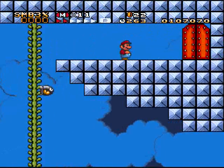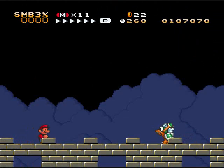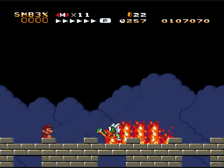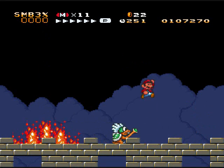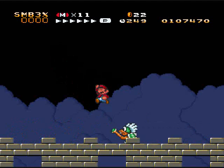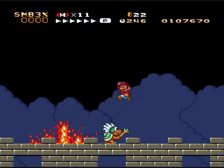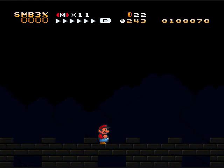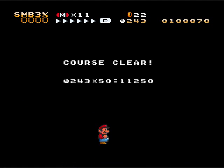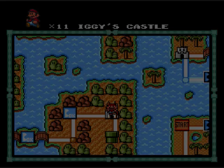Boss time. Wait a minute, that's not Iggy - that's Larry. That's what his wand does: shoots lightning from the sky, the same lightning as Sumo Koopa's release. They're quite easy to dodge and Larry is easy to defeat. I'm pretty sure the hacker forgot to change the names, because that's obviously Larry. Whatever's Larry's castle, Iggy's gonna be in it.